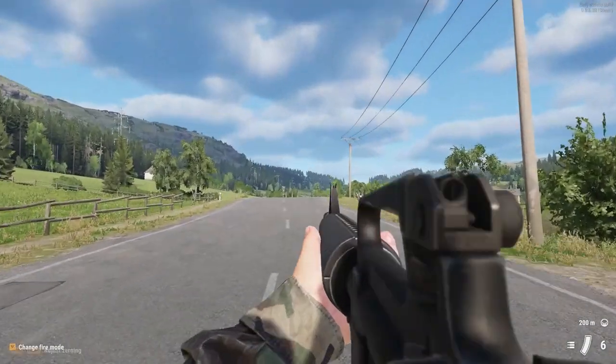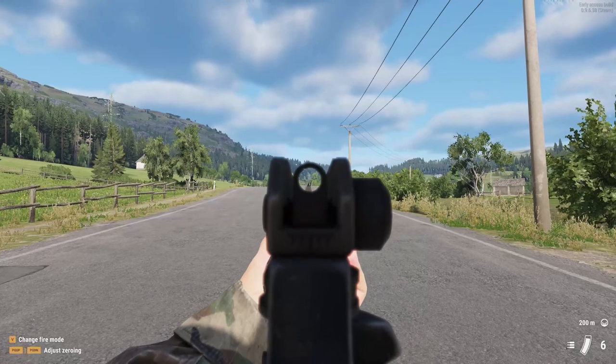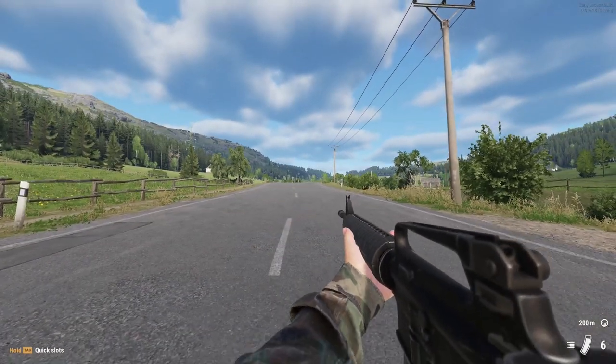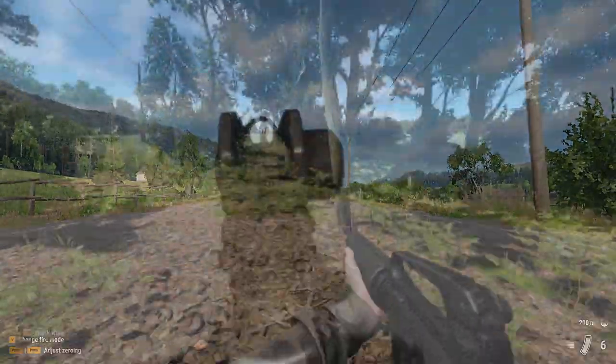Aside from that, they added the unfolding of the M16 M203 sights and the addition of a lower crouch stance that you can control using the control button and the mouse scroll. Next up we have changes to Game Master.